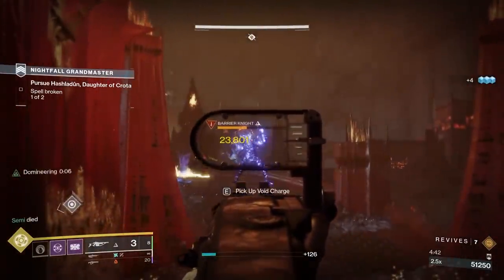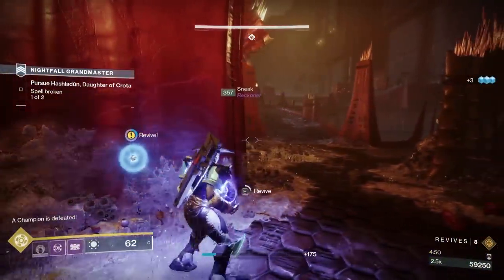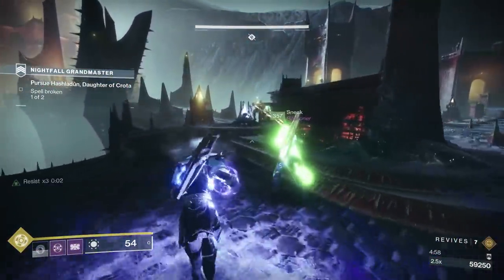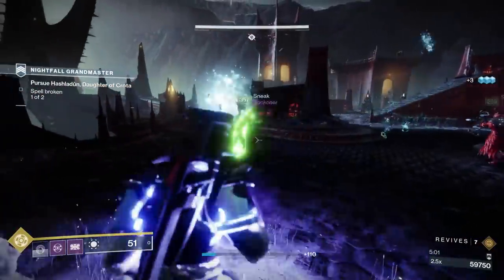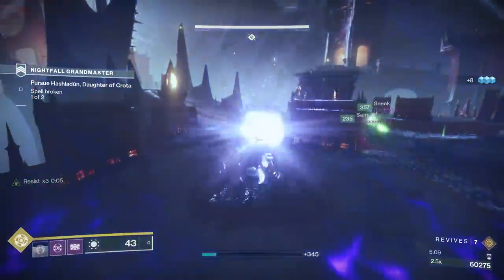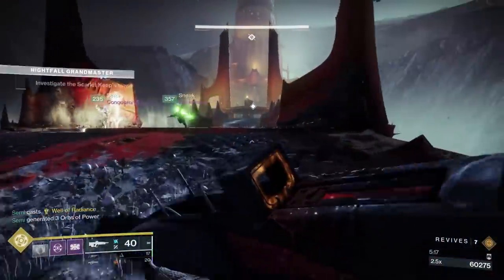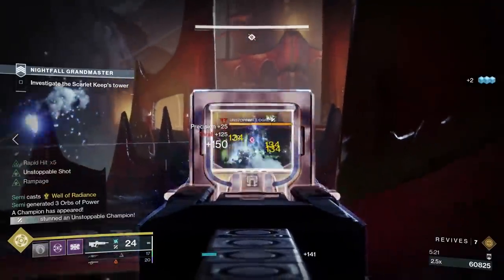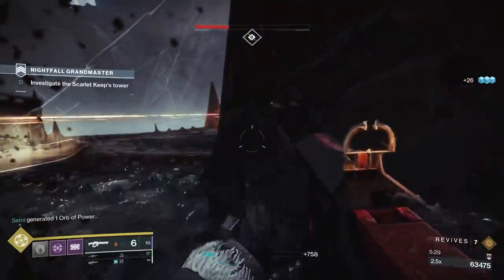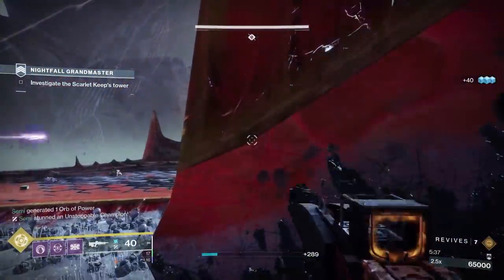Warlocks, feel free to run Nova Bomb, Bleak Watcher Stasis Spam with the new Osmiomancy gloves, or continue to run Well of Radiance. Basically every subclass is completely viable here. The only reason I encourage Void is because Season 16 is all about Void, but I'm not going to be mad about Stasis. Just be careful in the final boss room if you're using Well of Radiance. Hunters, Nightstalker or Revenant are going to continue to be the plays here — Nightstalker is just a solid play for GMs, and with Quiver being as strong as it is on top of the safety of invisibility, not much has changed in the Hunter meta for GMs.